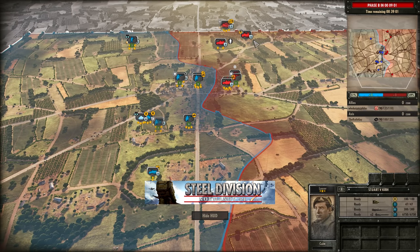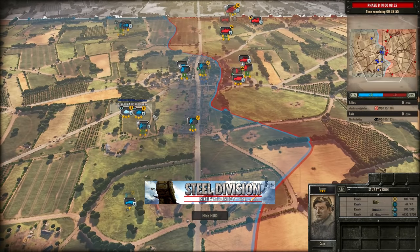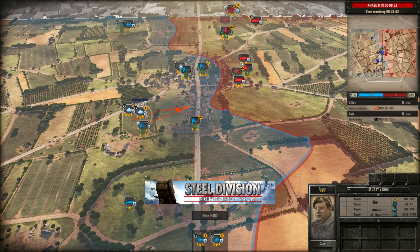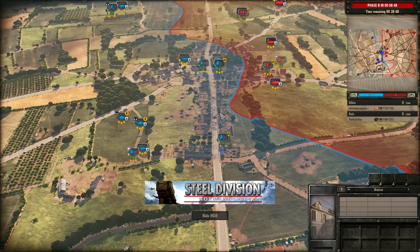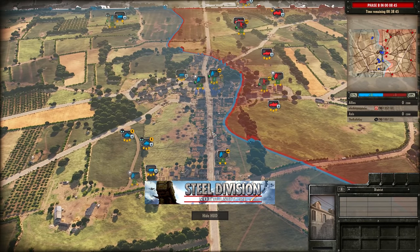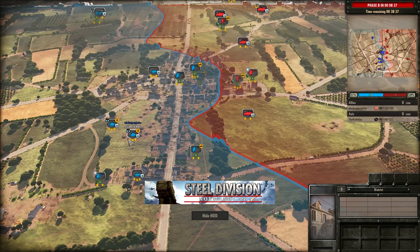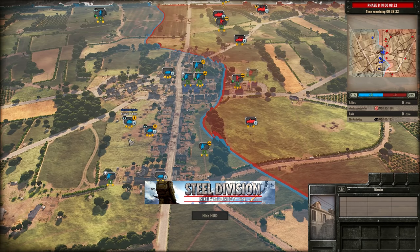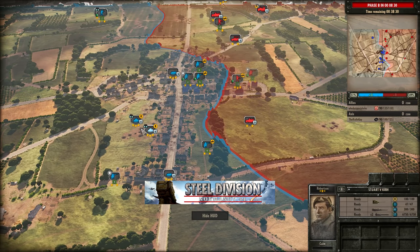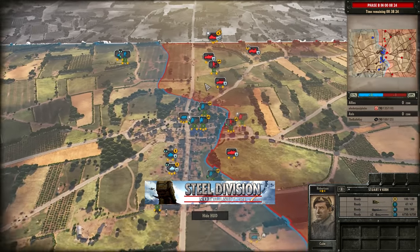Vorhati is going bottom and the Knifeguy going top - it was the opposite in the first game. The placement of these Stuart Fives is interesting. He probably is aware there's not going to be too much in these buildings, so he's free to drive up to them, but pushing into a more open area might be more ideal. If Vorhati is aware of Panzer 3s - which he should be because it's the 116th - he may not want to take an open range engagement at all, because the Panzer 3s would win very convincingly.